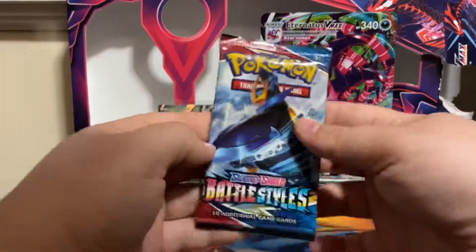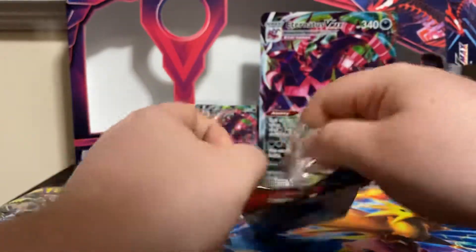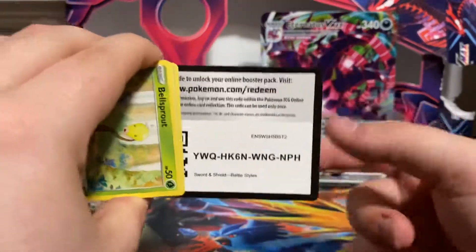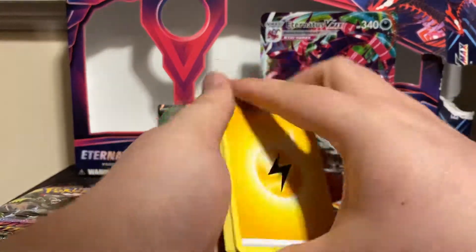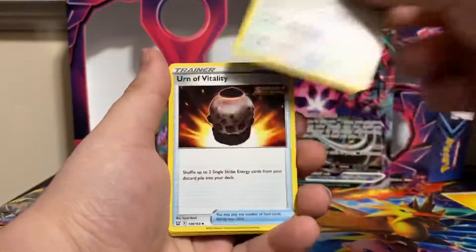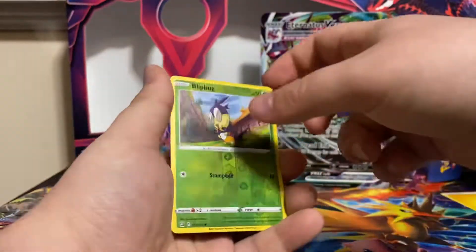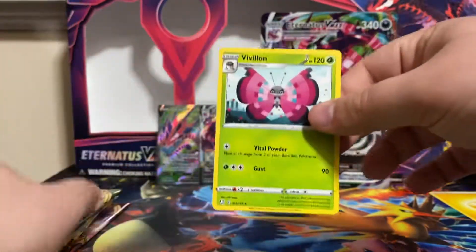Let's jump into the first Battle Styles pack. We got a Goat Guard, three to four, Lightning Energy, Bruxish, Buffalant, Earned Vitality, Bellsprout, Bronzor, Murkrow, Horsea, Trubbish. Reverse is Blitbug and non-holo rare Pavilion.